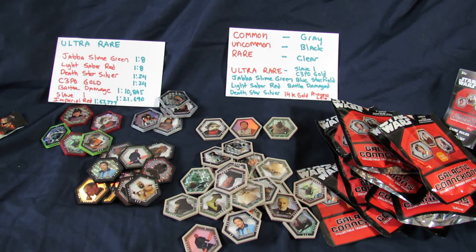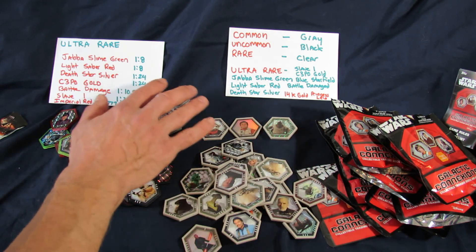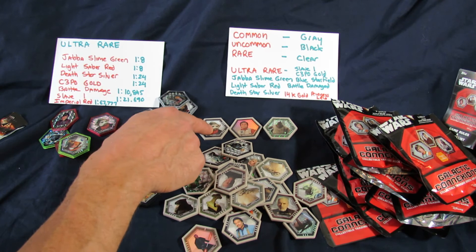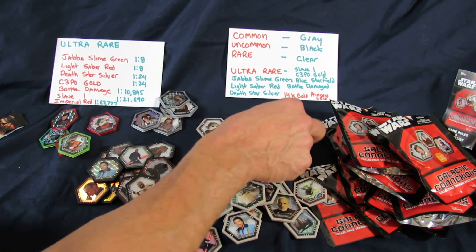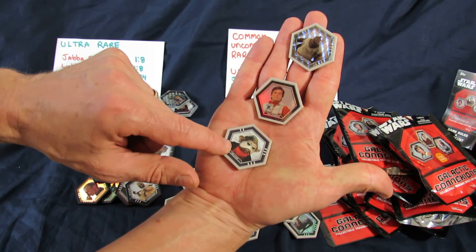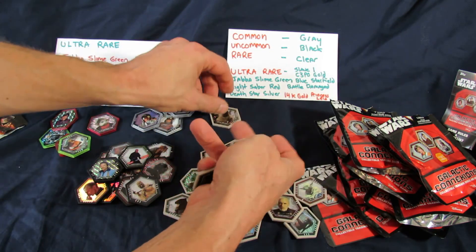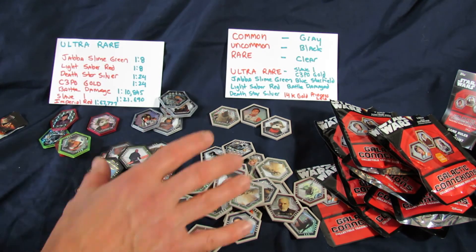I can't find any definitive information online, but definitely you're going to get gray, black, and clear - common, uncommon, and rare. They come in standard picture, holographic foil, and holographic foil with a pattern. Each character comes all three ways, so you'll get the same character across these variations. That creates a level of collectability and tradeability, and you can also play the game.